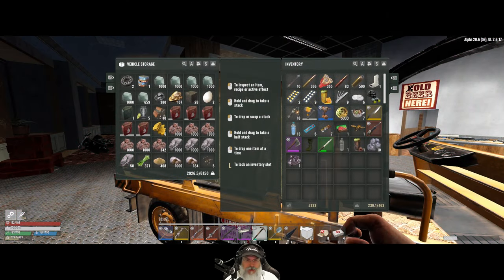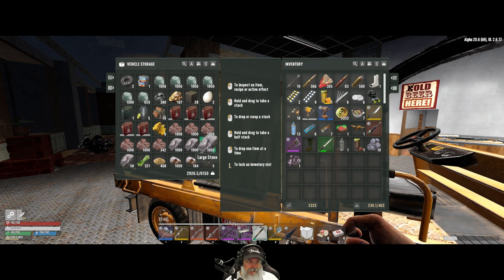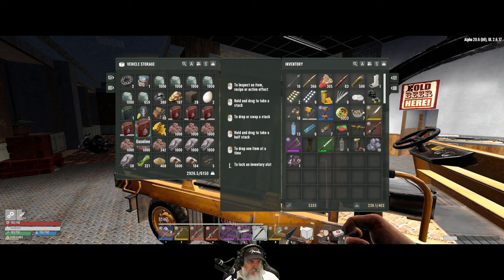Welcome back everybody to Undead Legacy. In this episode we're going to start off by me showing you what I have spent the day mining in terms of resources. I've got five full stacks of ore plus a little bit more, three stacks and change of large stone, a whole bunch of clay, a little bit of lead, a little bit of zinc. I finally found my very first queen bee in a stump after probably 100 stumps — these things are ultra rare.